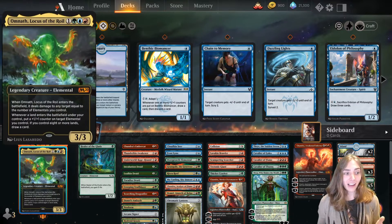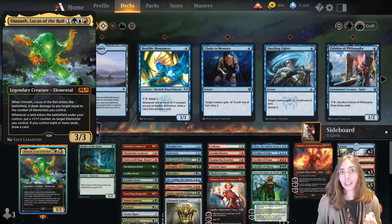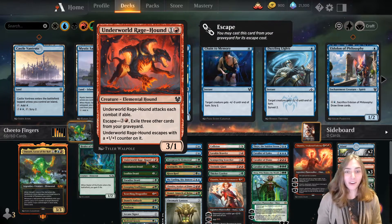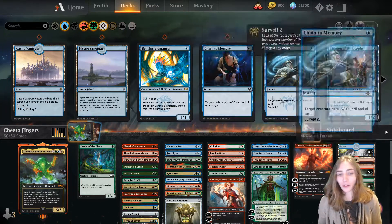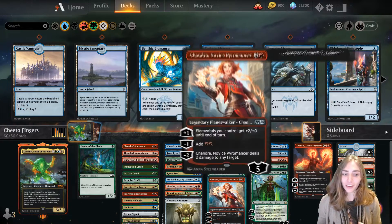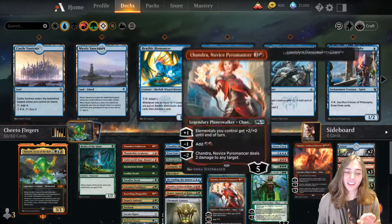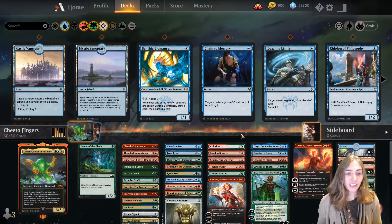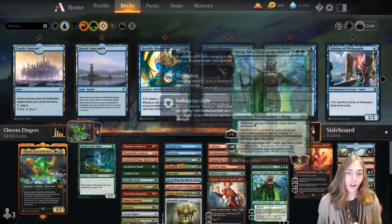Omnath is surrounded by every elemental that's really worth playing. I've actually been running this deck as a Brawl deck since Omnath came out, but it works a lot better with the extra elementals that have come out recently, like Underworld Ragehound — did you even know that's an elemental? There are also some cards in this deck that are not elementals but work with elementals, like Chandra, who deals damage to everything but elementals. Nissa makes elementals, and another Chandra buffs them. The color combination here is Temur: blue, red, and green.